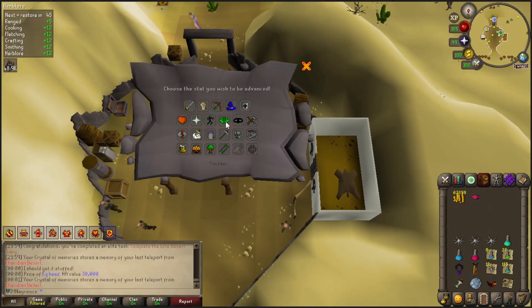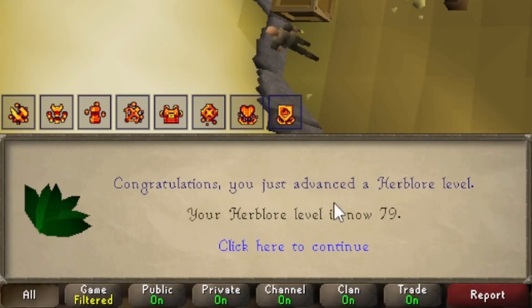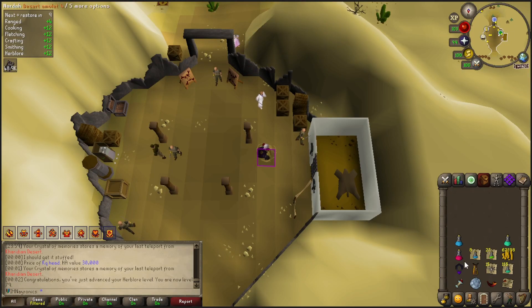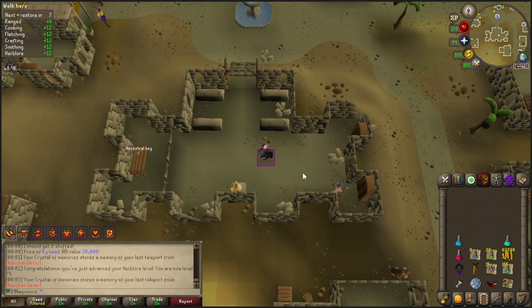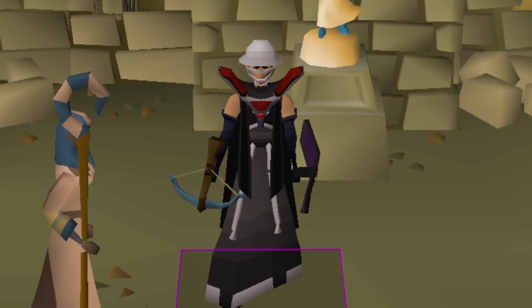Let's talk to Jar. Claim our lamp into Herblore like a good Iron Man - brings us up to 79. I think this is now what the bottom of our inventory is gonna look like: food and prayer restore next to the unnote, bank teleport, stat restore teleport, destination teleports, and recall. Let's use our Nardah teleport on the amulet for the first time - oh, it's so nice. And now we can start spamming God Wars.